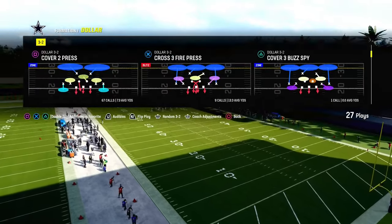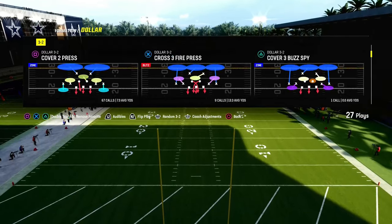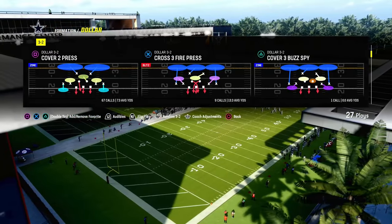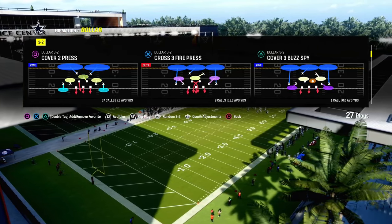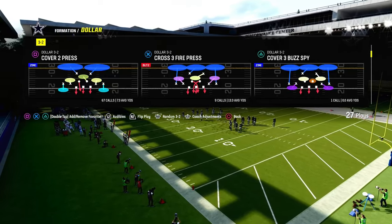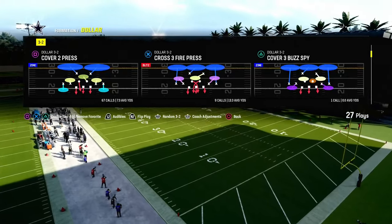We're going to be using the play Cover 2 Press. We did a video yesterday breaking down why this is the best blitz in the game. If you don't have our dollar defensive ebook, I'd really encourage you to get it — it breaks down not only the blitz, but how to adjust out of it and how to increase pressure once your opponent starts blocking running backs, tight ends, and doing slide protections. This is the foundation, but there's much more built upon in the full dollar defensive ebook.